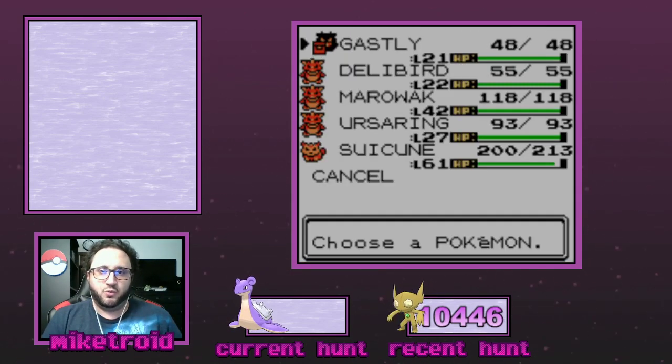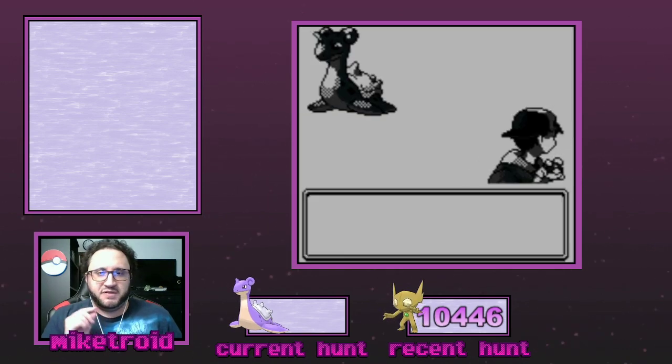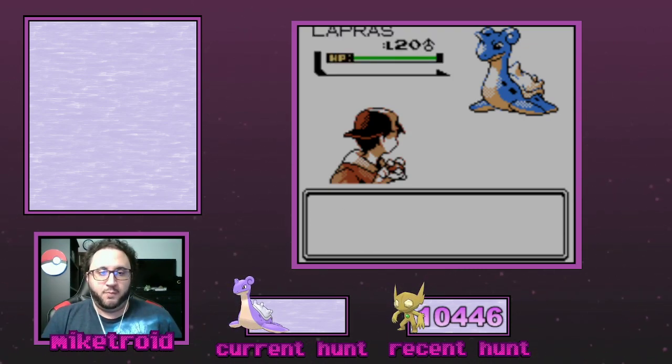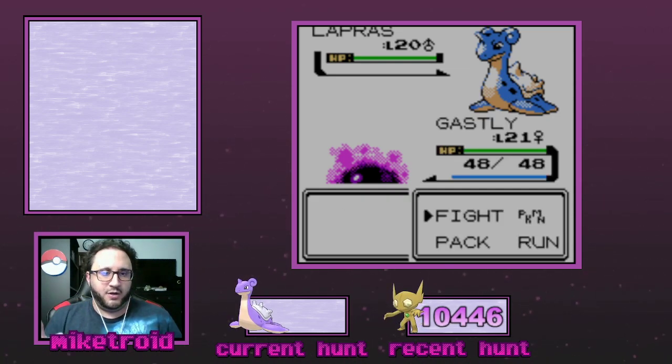Without further ado, we're going to go ahead and encounter Lapras here. I do want to mention, for those that may not know, Lapras only appears in the bottom-most layer of Union Cave on Fridays. So if you want to hunt this on a day other than Friday, I'm going to leave a link in the description below that takes you to an article which explains how you can manipulate the time and date in Gold, Silver, and Crystal without negatively impacting in-game events. Just make sure that you're reading the right section for the game that you're hunting in, but that will allow you to hunt on any day of the week.